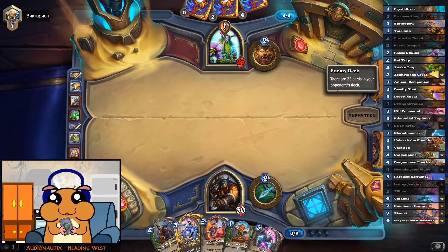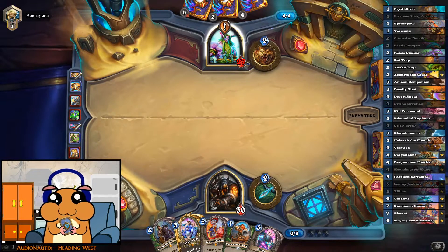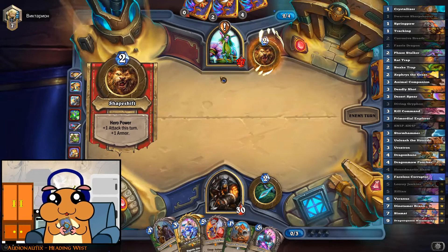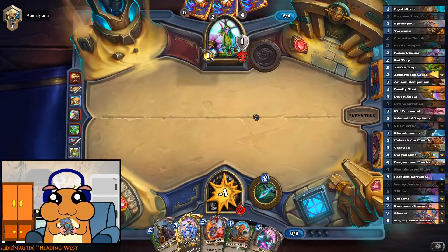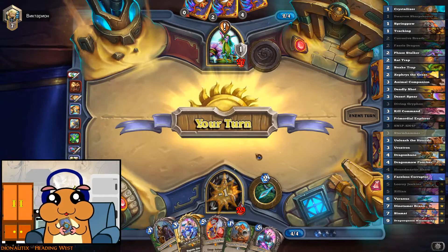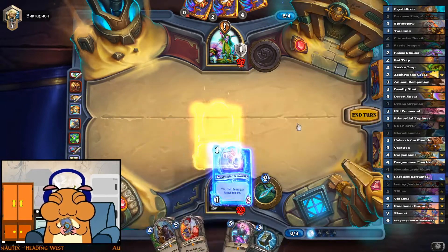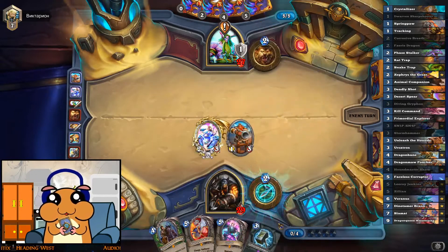Maybe Snip-Snap was better in that spot, but still kinda speculating on him not having a turn where he doesn't play a minion. Like this one — perfect. So now we get to play 2 minions and we can actually magnetize on top of one of them next turn, which is just perfect.